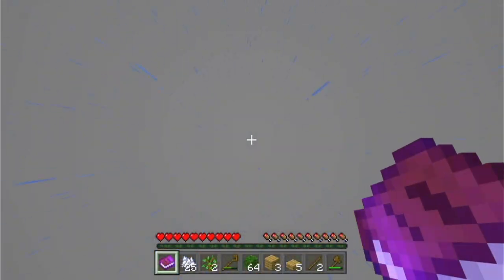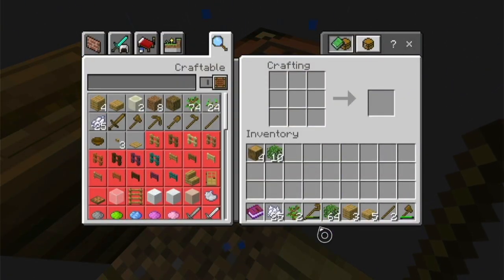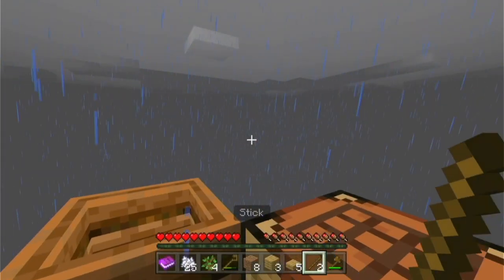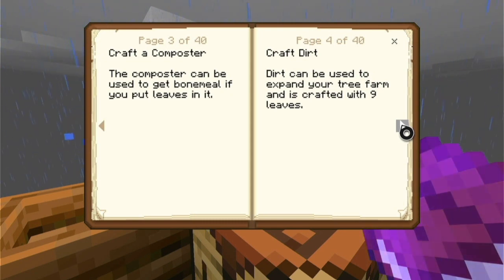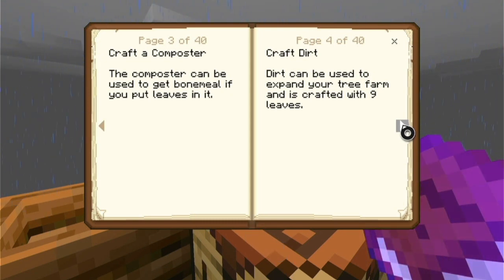I've done a few more mining of trees and I have 64 oak leaves. I'm going to use a few for saplings, but then the rest I'm just going to turn into dirt. So I have eight dirt. What do I do with the dirt though?